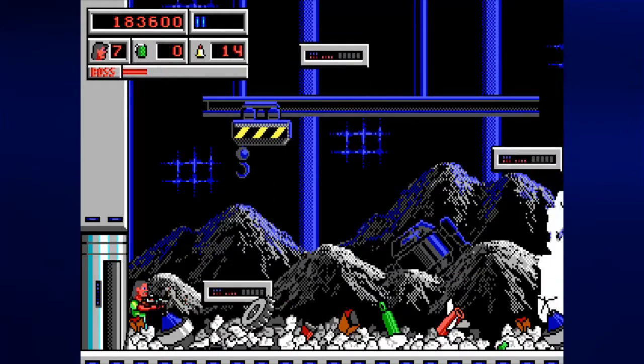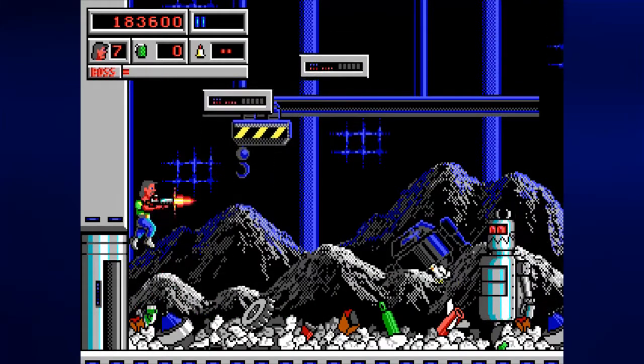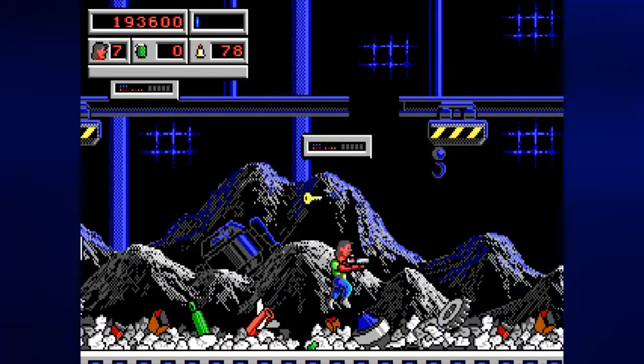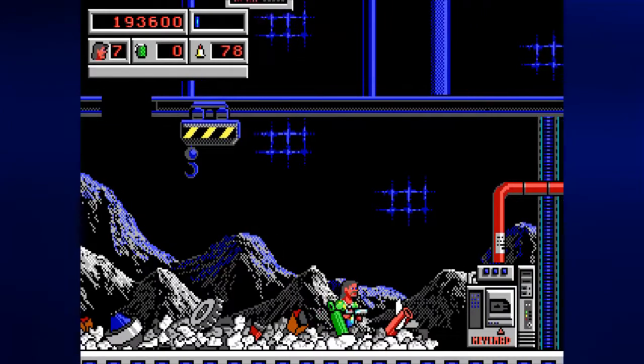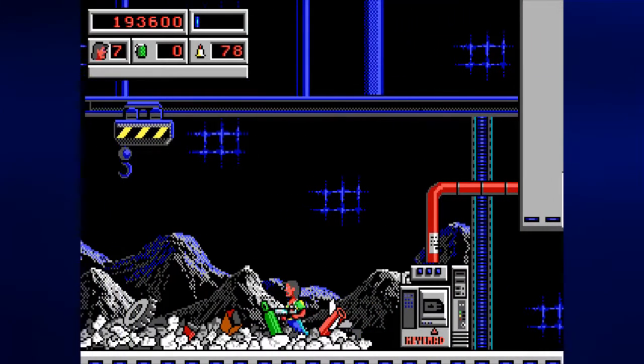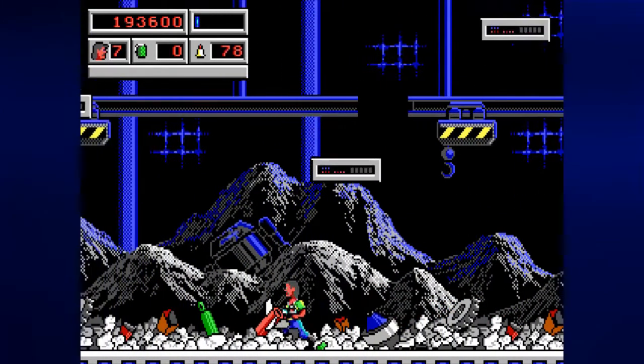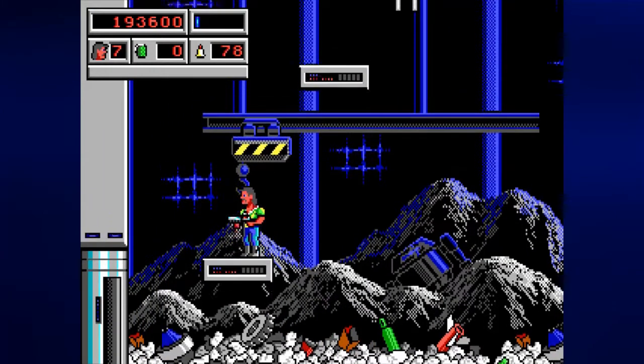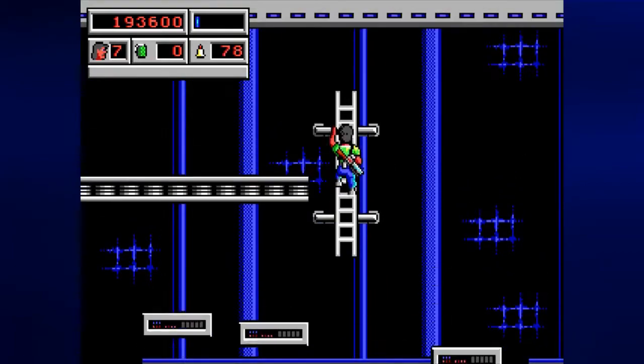We want to make sure that we get our shriek grenades and our two machine gun clips. We can do it now since I know that I'm hitting him. You definitely want to hit him with the grenades as much as you can, then wait for him to move away quite a bit — just enough that you can hit him with the machine gun bullets.